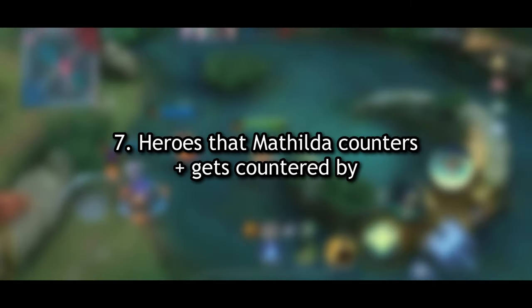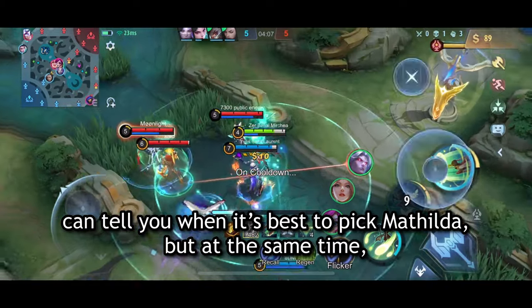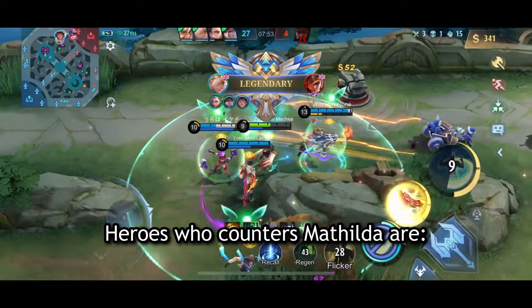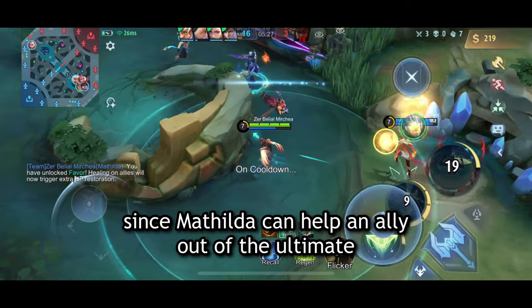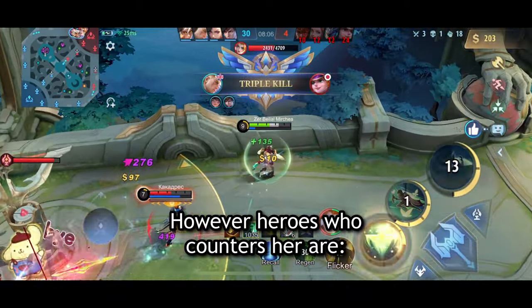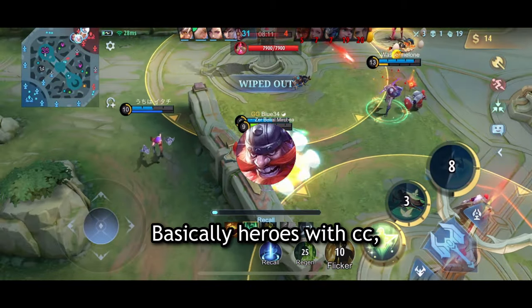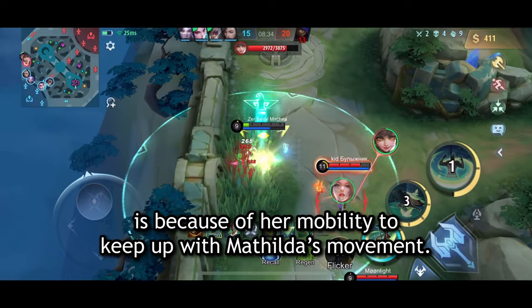Number 7: Heroes that Matilda counters plus gets countered by. Knowing her counters and those who counter her can tell you when it's best to pick Matilda, and which heroes you should be careful playing against. Heroes who Matilda counters are Eve, Ling, Barats, Farsa, and Terizla's ultimate, since Matilda can help an ally out of the ultimate — and same goes for countering Ixia's ultimate. However, heroes who counter her are Ruby, Kaeya, Wanwan, Minsitthar, Kufra, and Franco. Basically heroes with CC, but the reason Wanwan counters her as well is because of her mobility to keep up with Matilda's movement.